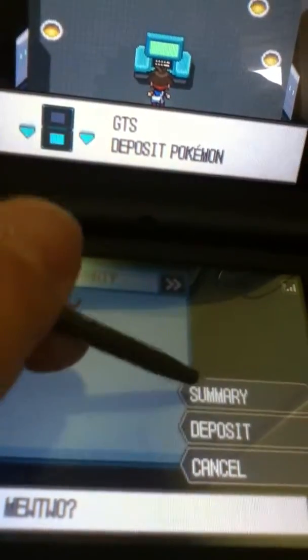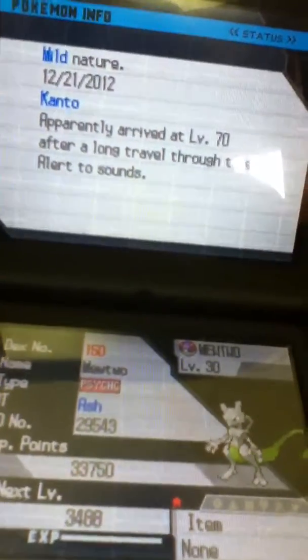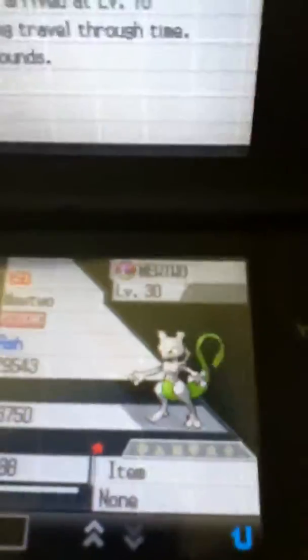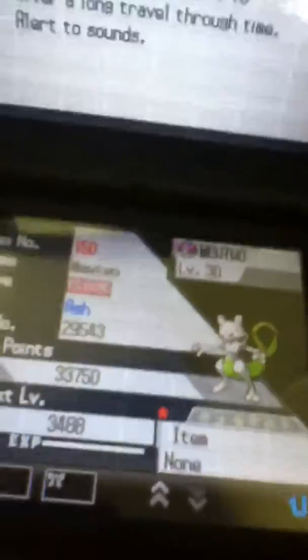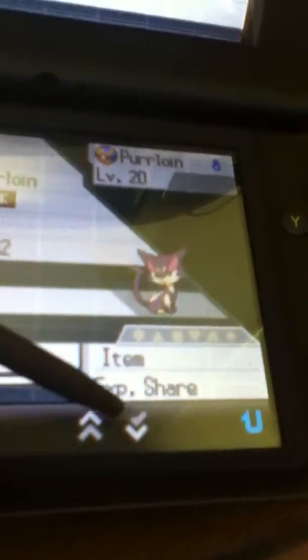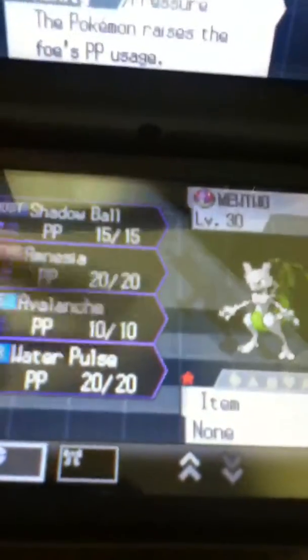We're going to hit Mewtwo — summary. As you can see, it defaults to shiny, but you can change that when you do it. You can change the nature, the date which you got it, the region it came from, when it arrived. You can change the ID number, the trainer, and you can add markings and items to it if you'd like. You can change the level, the moves, what ball it was caught with, and the ribbons it comes with.